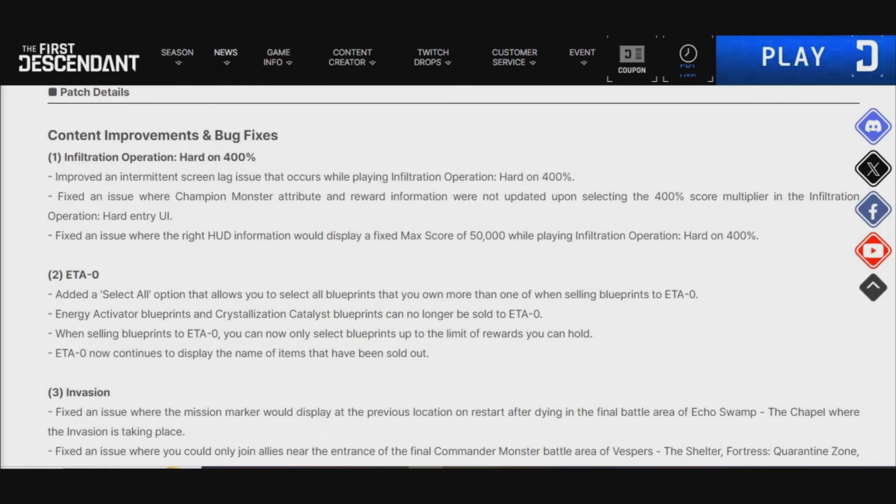Let's start off with content improvement and bug fixes under Infiltration Operation Horror on 400%. First off, they have improved the intermittent screen lag issue that occurred when playing Infiltration Operation on Horror 400%. They also fixed the issue where Champion Monster's attributes and reward information were not updating upon selecting the 400 score multiplayer in the Infiltration Operation Horror entry UI.